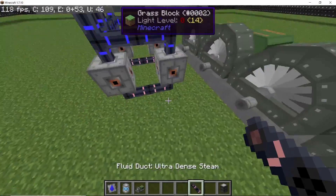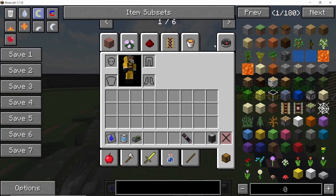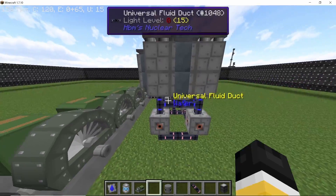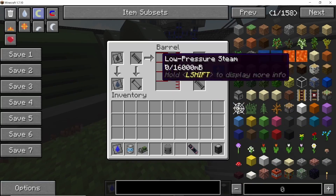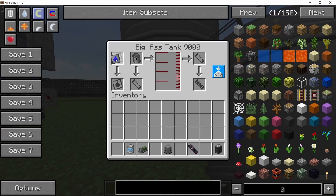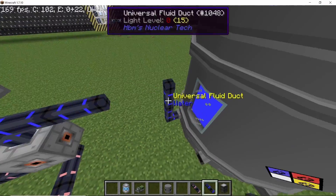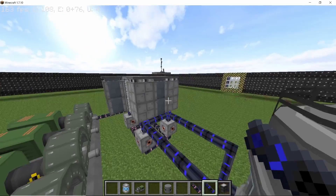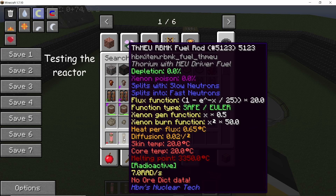Now place down four turbines going in a basically descending order — ultra-dense to super-dense to dense — and connect them up. For water, I am going to use a single big gas tank with heavy infinite water in it. It's enough to run this entire reactor as it doesn't produce much steam and uses very little water, so you don't even need to loop it back if you don't want to.